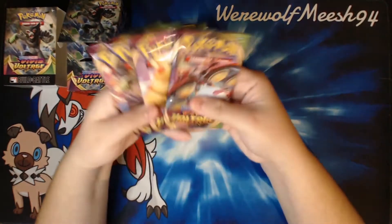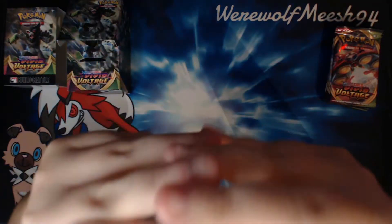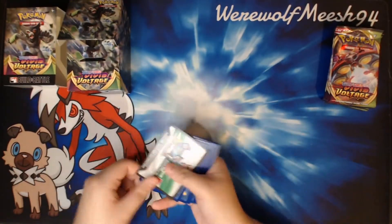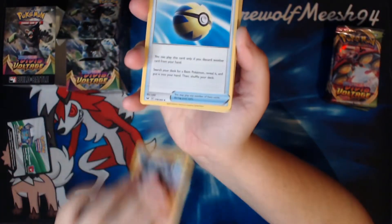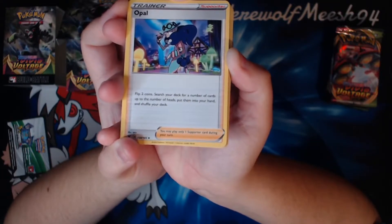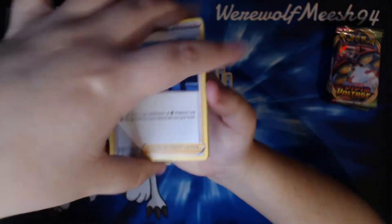Before we open the packs — we have one of every pack artwork: Celebi, Zarude, Fat Pikachu, and Orbitol. Let's crack this over. So we get the Dunfan promo, which is actually a decent card. A Quick Ball. Professor's Research — I'm always looking for those. Opal — this is a new card from the set. Flip two coins, search your deck for a number of cards up to the number of heads, put them into your hand, and shuffle your deck, so you can potentially search up to two cards. Nessa: put four in any combination of Water Pokémon and Water Energy cards from your discard pile into your hand — pretty cool, especially for like a Frostmorph deck. We've got two Nessa.